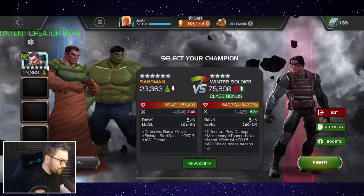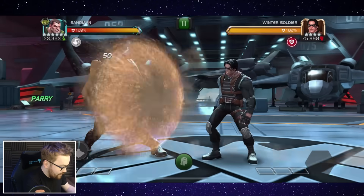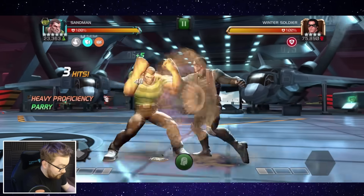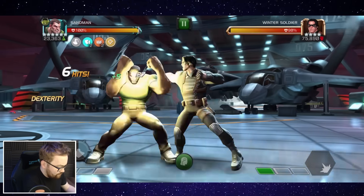Ladies and gentlemen, in today's video we're going to be checking out the buffed up version of Sandman. At 6-star rank 5, this man is not ascended, and we don't have suicide masteries or boosters on. The way his damage scaling works now, he actually benefits from his current attack instead of base attack.